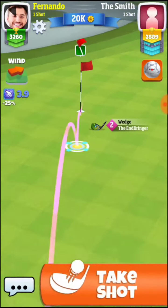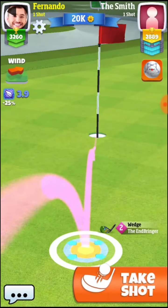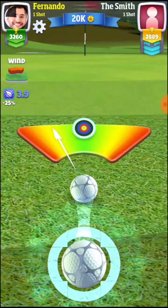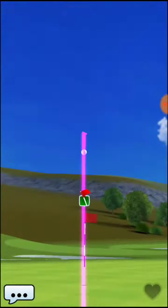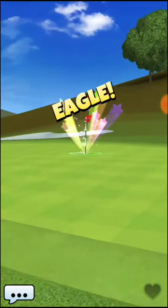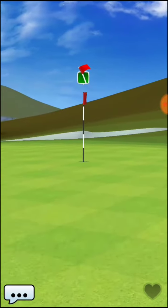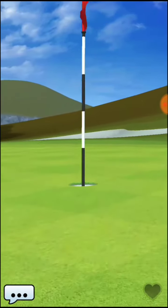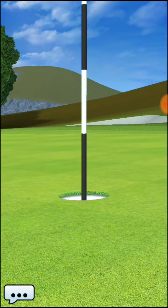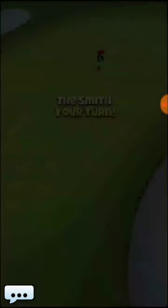I would caution you: when playing this hole, if you have a tailwind, you may want to put less topspin on the ball because the ball will be pushed by the wind. If you have a headwind, you want to add a little bit extra topspin to help give that ball extra go to push through the wind.